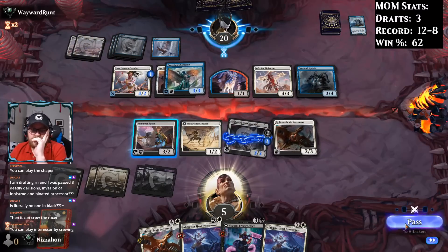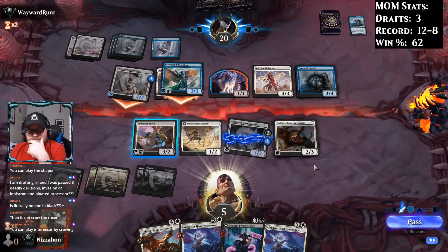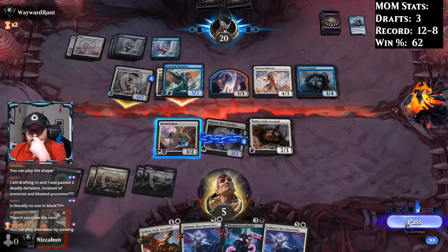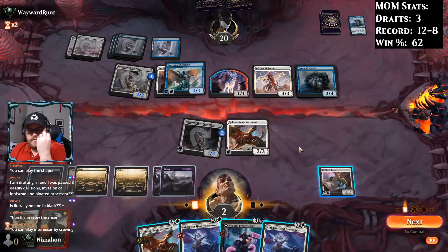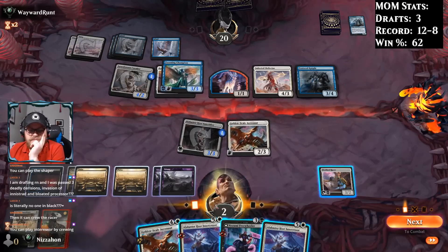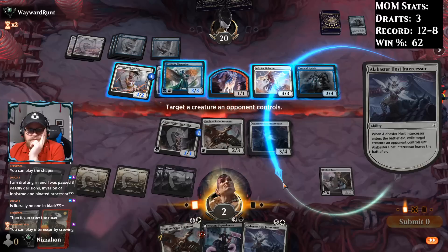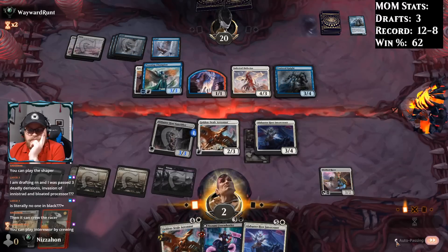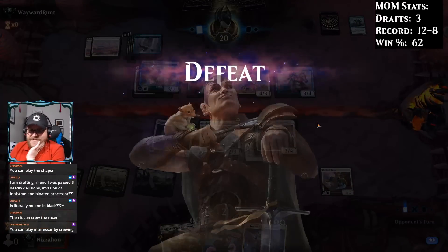I guess I'm going to chump. Take 3. Go down to 2. Playing an Intercessor doesn't really keep me alive. I'm going to do it anyway, but yeah — we're dead. They just have to swing out. In that game, our deck felt awful. We'll see if that continues.